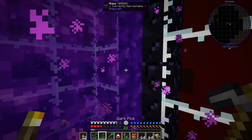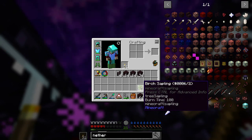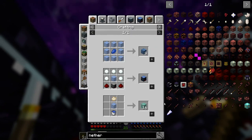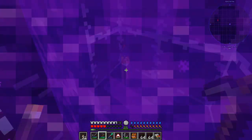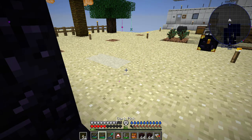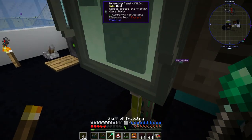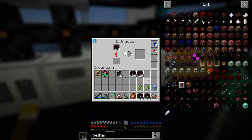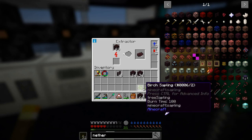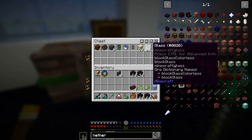We got sugarcane, ice, and a birch sapling. We already have a birch sapling. I don't know that there's really much reason for ice. Sometime we'll have to try to get in there and get all that glowstone, but not today. Let's head back to the main base, get everything charged up, and go throw some bricks into the extractor. This should get us some nether bricks fairly quickly.